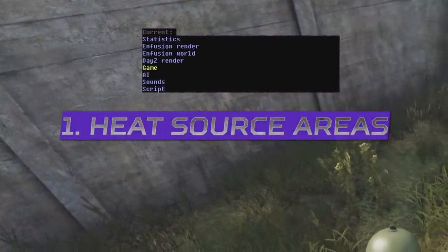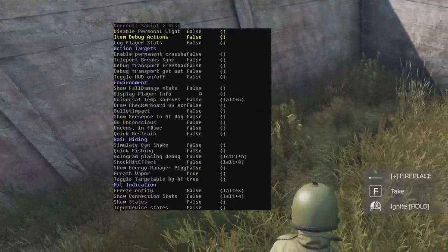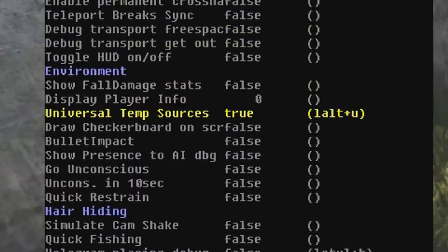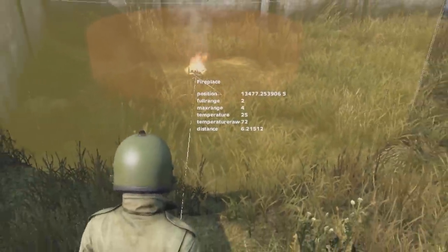In patch 1.2.0, more menu options were added in the hidden menu we explored in a recent video, with one of these new options for the first time ever allowing us to view the heat areas of heat sources, which even details the temperature and distances of all the heat sources in DayZ.